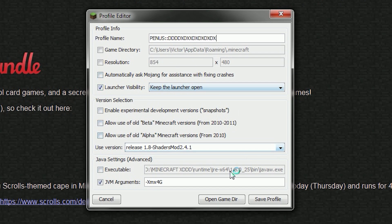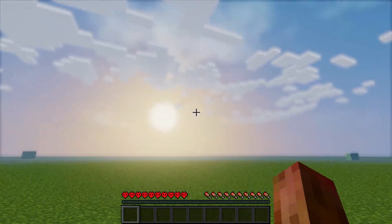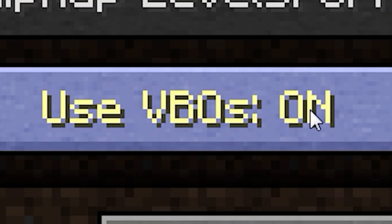In the JVM Arguments field, type "-Xmx" followed by the amount of RAM you want to allocate. Be realistic — don't try to put in an unreasonable amount. Put maybe 4 gigabytes of RAM into Minecraft and it should run much better. Also, don't forget to add a "G" at the end of the value to denote gigabytes.